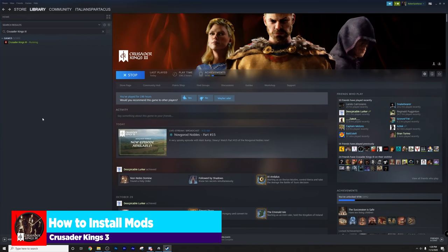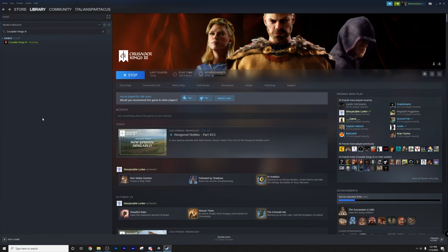Before jumping into the list itself, let's talk about how to install mods real fast. This is very easy. You just bring up your library on Steam, click Crusader Kings 3, and go to the Workshop tab.